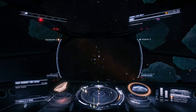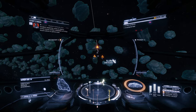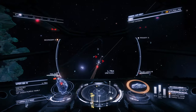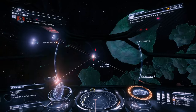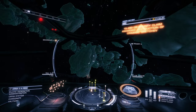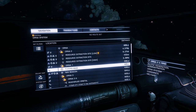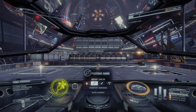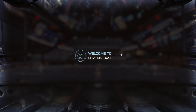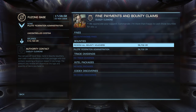One thing you need to make sure of: your target needs to be wanted. You don't want to start shooting the security ships — they'll kill you. We found him. It does take a while, so you've got to be careful. We got him — 19,490 credits. That's just the surface of it. Before we explode, let's head back to the station, get our ship fixed, restock our ammo, and go to starport services. We want to cash in those bounties — go to Contacts, then Authority Contact, and redeem all bounty vouchers. We made 56,000 in that run.